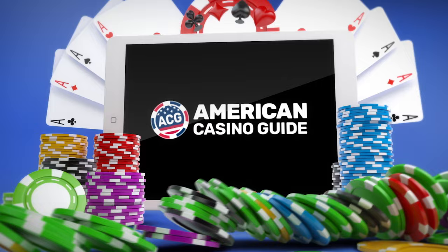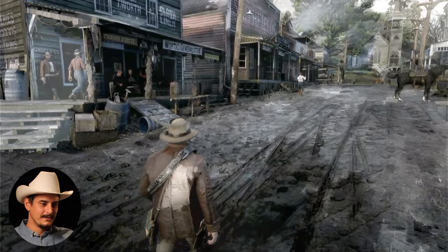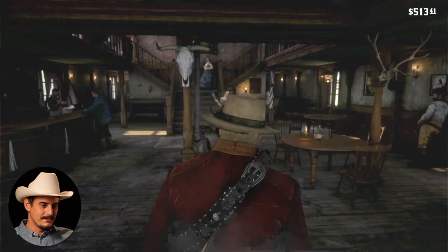All right, so here I am in Valentine — a mud-drenched little podunk. I guess you couldn't call it a one-horse town because it's got two horses here. But we've just got to find that saloon. Here we go — this place is marked saloon. Let's take a look around here.